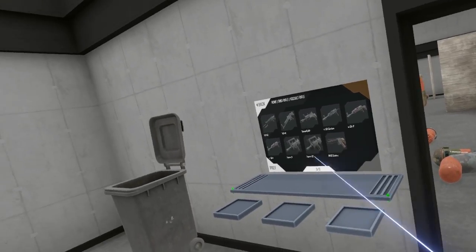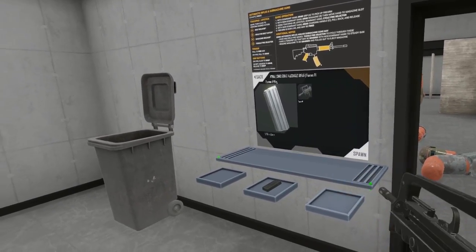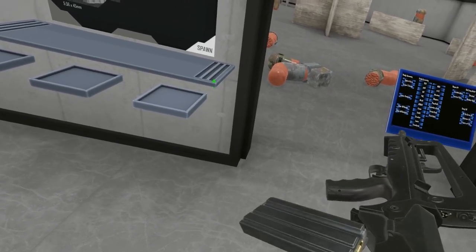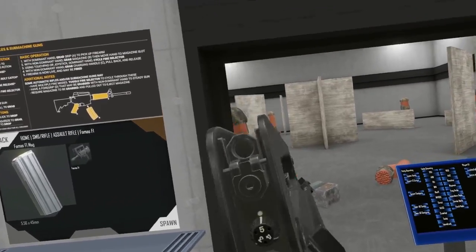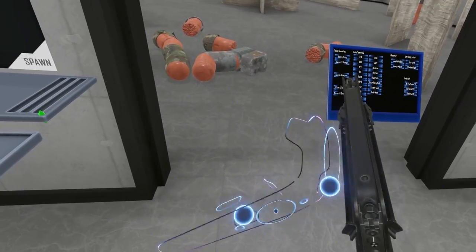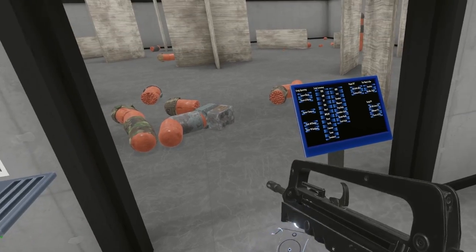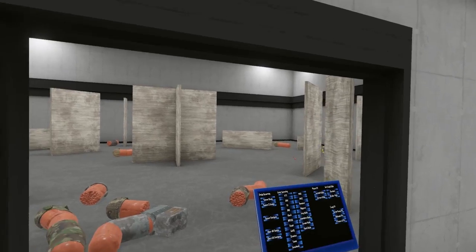One last thing I thought I'd show off — new toy category — is that the FAMAS F1 has been replaced with a new, more accurate, nicer looking model. We can see our classic magazine. Look at that — nicer looking charging handle. Let's move up one of those sights. Get a tighter aperture. You can use this one as well — that's a slightly wider aperture.